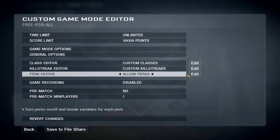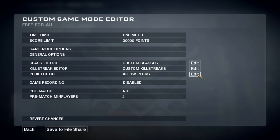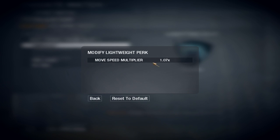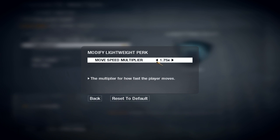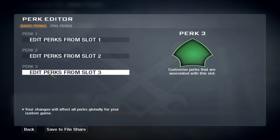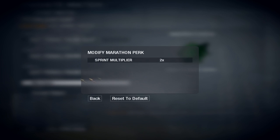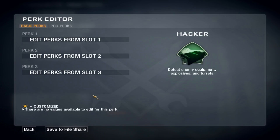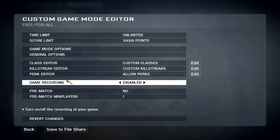Go to the perk editor. Edit Perk 1, Lightweight — change the speed to two times. This will make you walk very fast. Then edit Perk 3, Marathon, to five times. Then enable game recording if you want to show your friends.